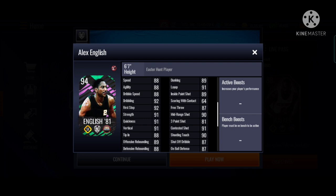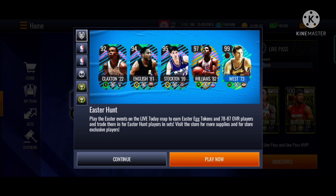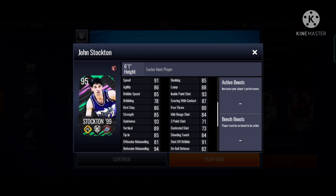Alex English — pretty good stats too. Not bad. John Stockton — wow, look at that 3-pointer. His stats are a bit weird.